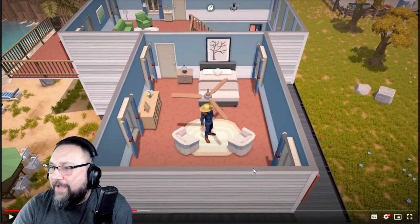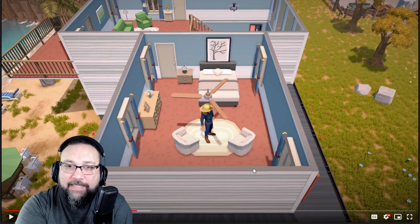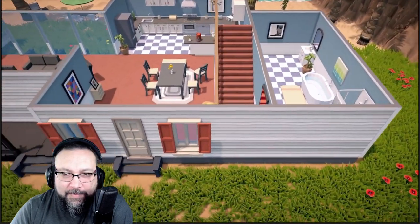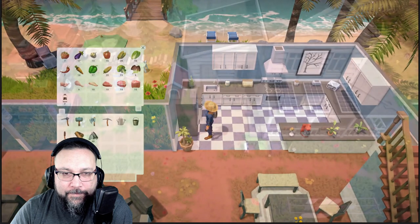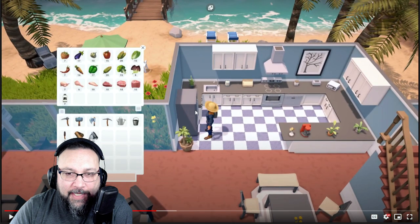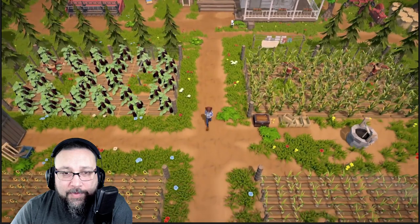How many of you have actually played a game like this and you wanted to actually truly build your home and decorate it? Come on. Multiple stories. The fridge actually works — the fridge. Hold on. You can actually use the refrigerator and see inside it.